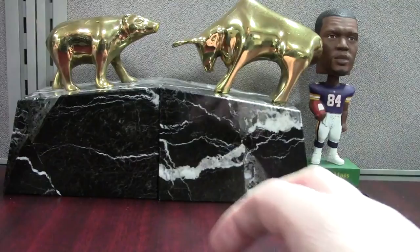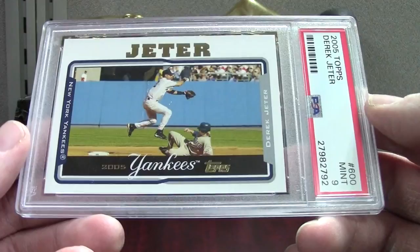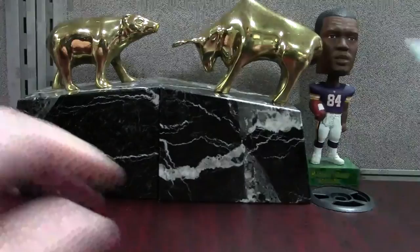2005 Topps Jeter — mint 9, I was obviously going for a 10. I broke a box of this and pulled Jeter, Griffey, and Piazza as possible candidates — this is the only one I sent. Mookie Betts — we got the Bowman Chrome rookie from 2014, PSA 10 on this one.